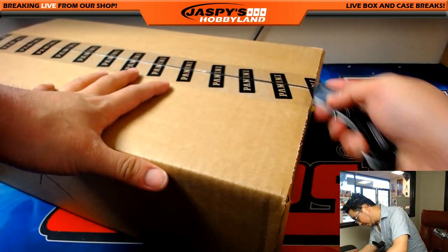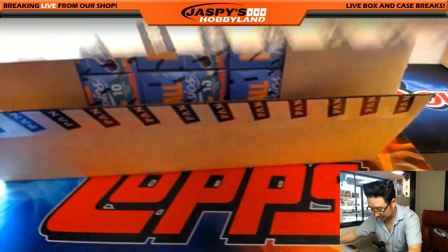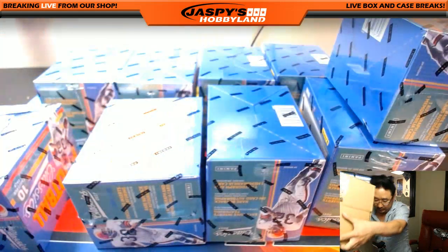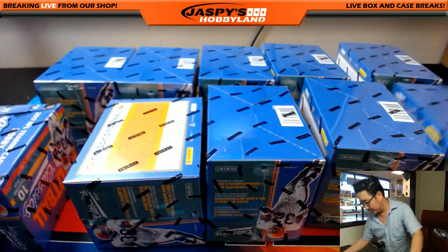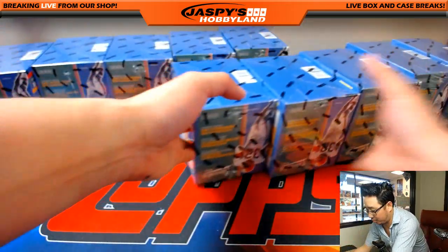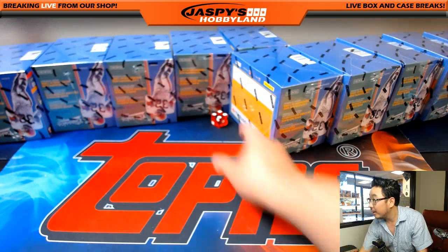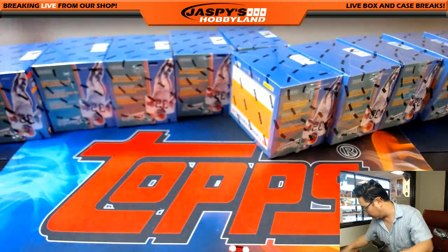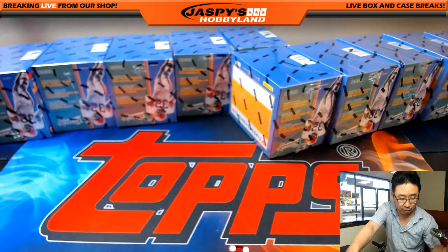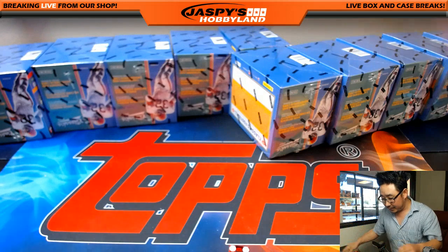Let's pop this open. New blade in the knife too — nice. We'll either go the back row, this row, or this row. One, two, three for this row; four, five, six for this row. And it's four — so we'll be doing this right here. This is break one. This will be for break two, which is already full, so I mark them two on the top.